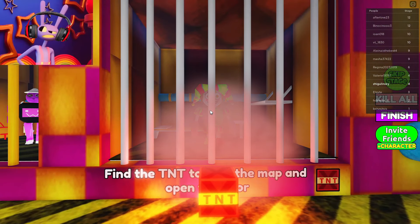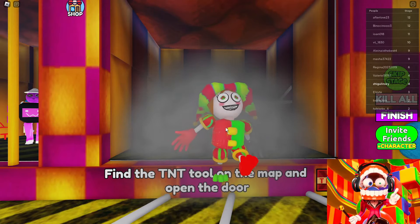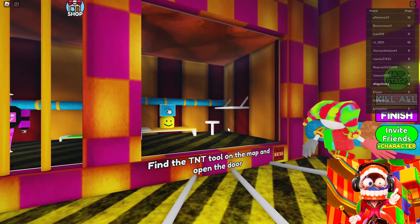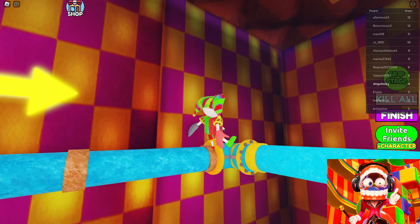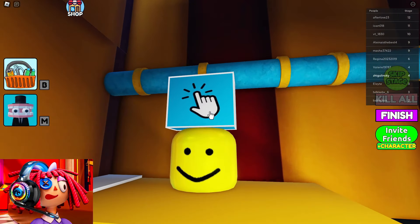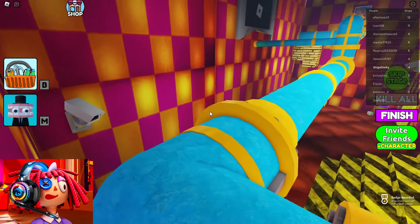Let's now free this very strange Pomni from this prison cell. The bars exploded! I wonder where she will go and what she will do. It seems she is going in the direction of the pipes we need to climb. She's already at the top and will most likely open a passage for us. We managed to free her. Let's now take this strange box. Now we can turn into this Pomni! Let's go through this pipe and go to the next vent.